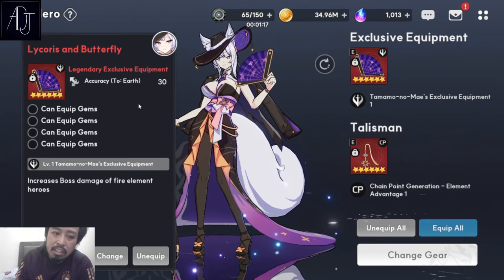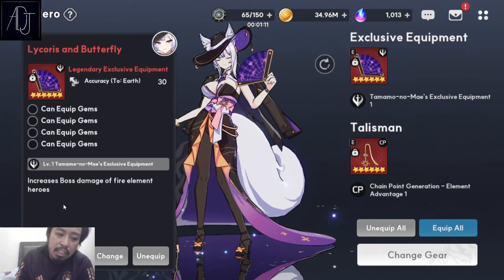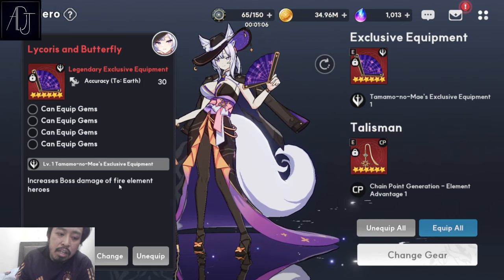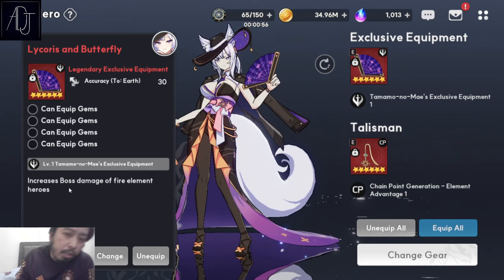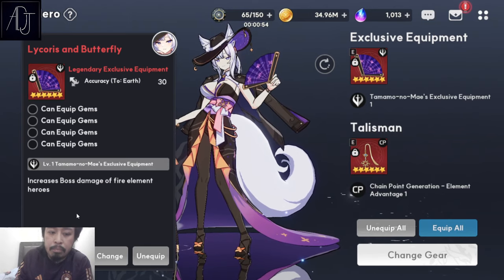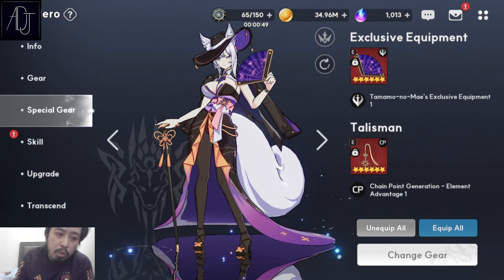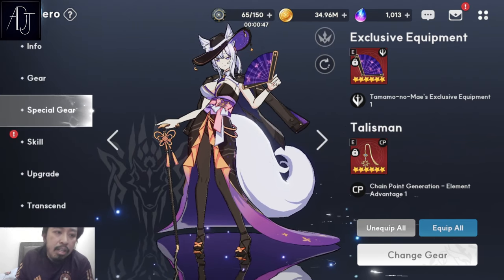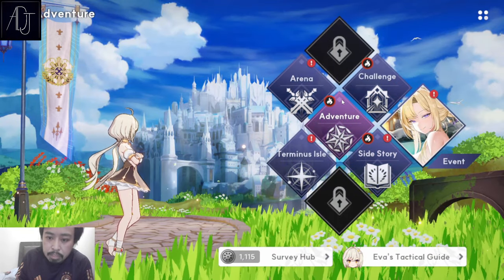Her exclusive equipment is good if you want to invest more gems into her. The effect increases boss damage for Fire element — and importantly, this applies to your entire party, not just her. So a mono Fire team will deal more damage if you have her equipped with it. That's why she's going to be a really good support for a Fire team.